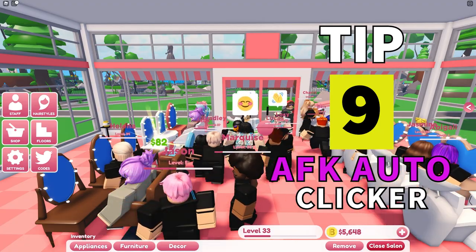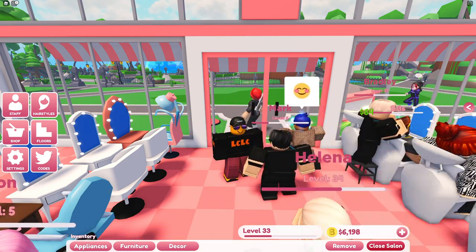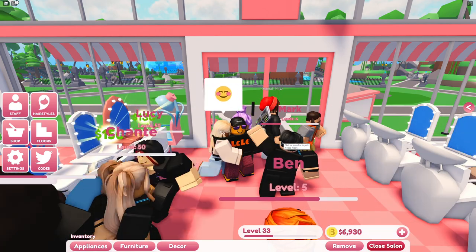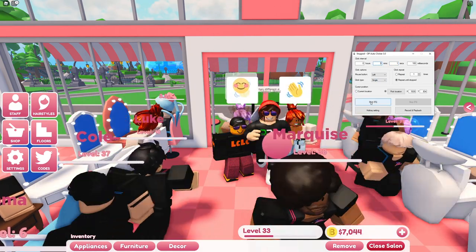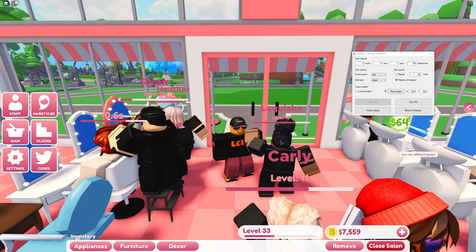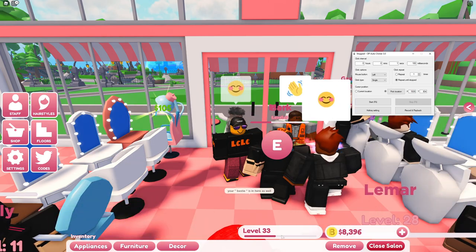Tip 9. If you know about an auto clicker already don't skip because I'm going to show you why and where to auto click. If you don't know about an auto clicker, get one - I'll leave a link in the description to the one I use. I'm going to auto click on the E to let customers in, because there seems to be a delay between the staff going to the door and customers entering. So if you auto click the E overnight, not only will you get customers in faster but you can keep your Roblox game on all day and all night earning you money whilst you sleep. This one I use is recommended in the Roblox community and perfectly safe, however if anything happens to your computer don't blame me.